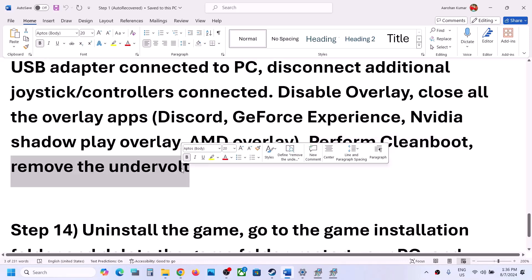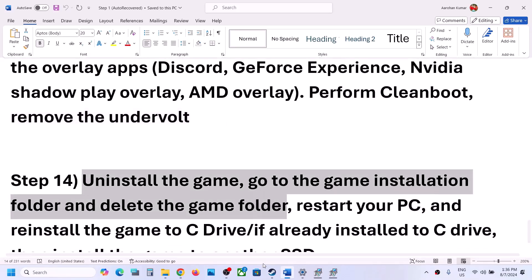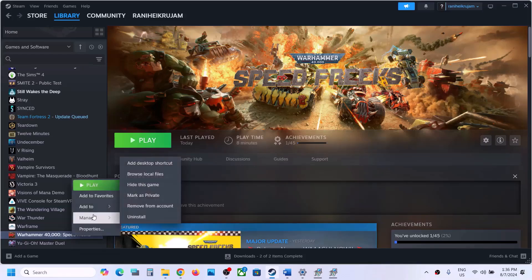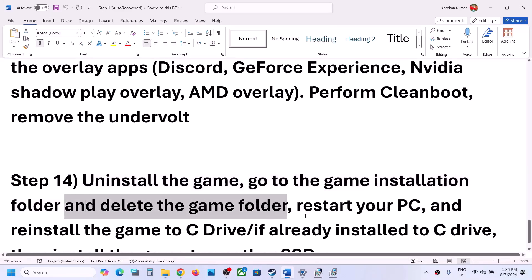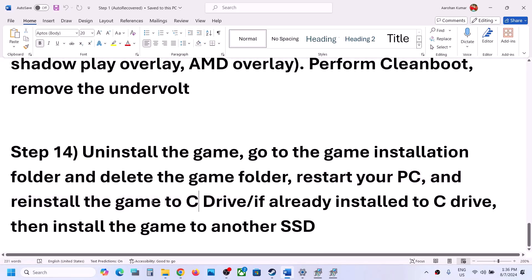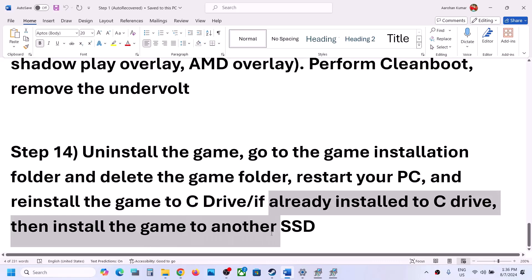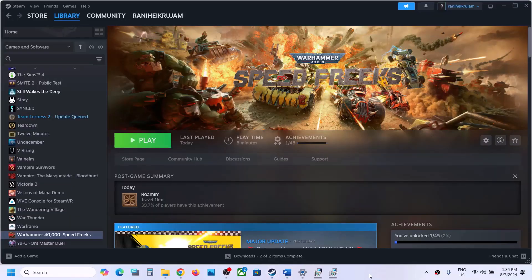The next step is to uninstall and reinstall the game if nothing else is working. Right-click the game, select Manage, then click Uninstall. After uninstalling, go to the game installation folder, delete the game folder, restart your computer, and then reinstall the game to the C drive. If the game is already on C drive, try installing it to another SSD and check. One of the steps shown in this video should help you get the game running on your Windows computer. Thank you so much for your time — please like this video and subscribe to my channel.